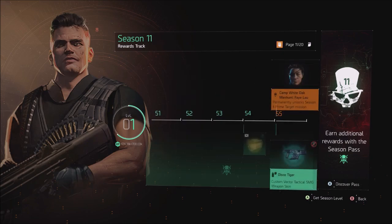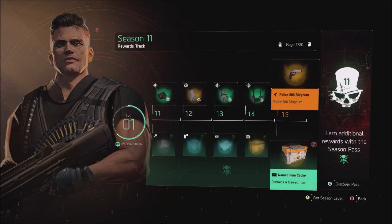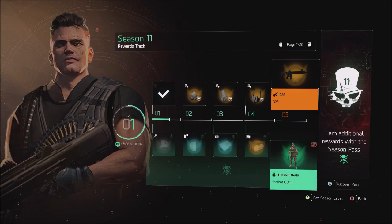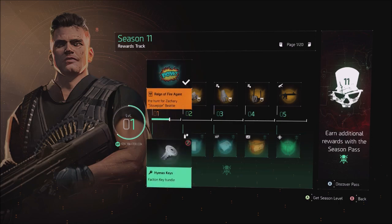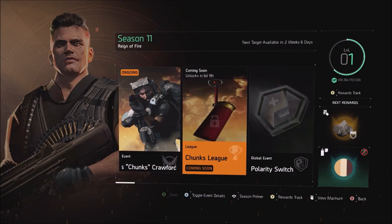I went back through the premium track one more time but I'm not seeing the third mask anywhere. So far those are the only two masks you can currently get in the track. I'm sure the other one will pop up somewhere else down the road, but that's currently what's available in levels 1 to 100 of the season.